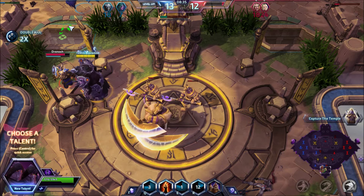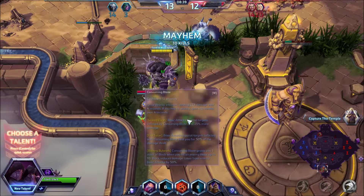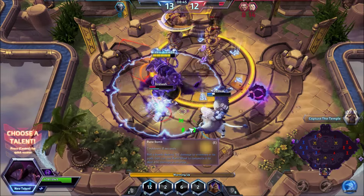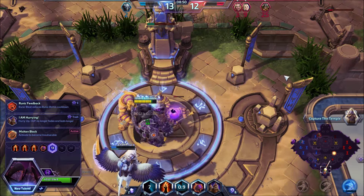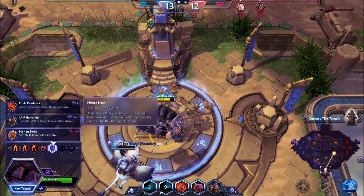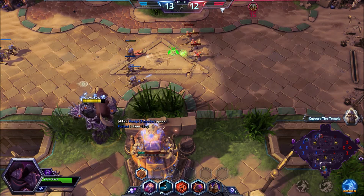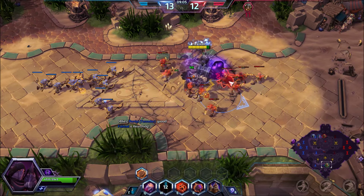I'm knocking this guy away from Falstad — he wants to jump but I didn't come in too close. Bombs away — he stunned me. Level 13 talent is Molten Block. Annie picked up Feasting Nether for Gall's ultimate — lots of damage to nearby enemies; the other ult has too much delay and is hard to control.